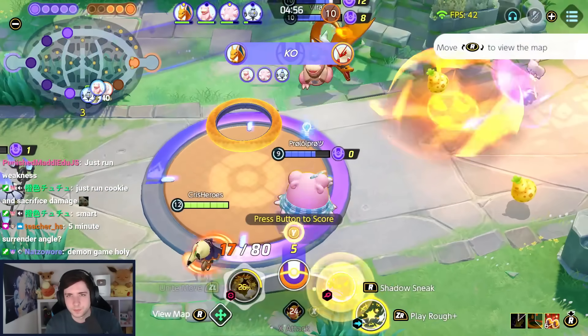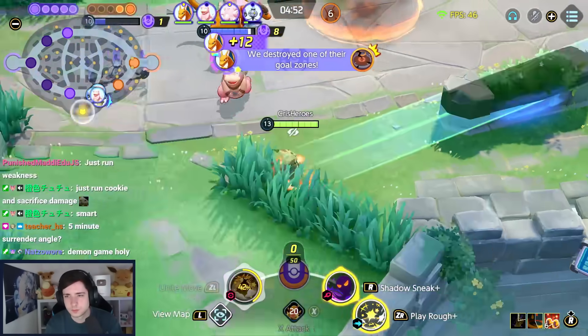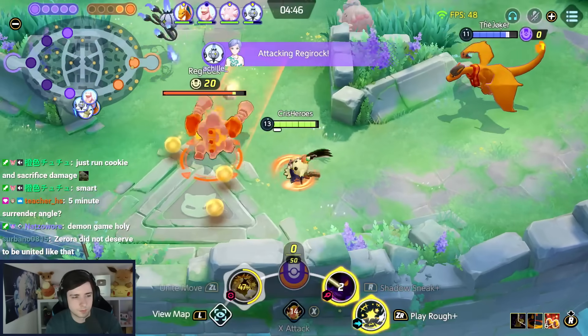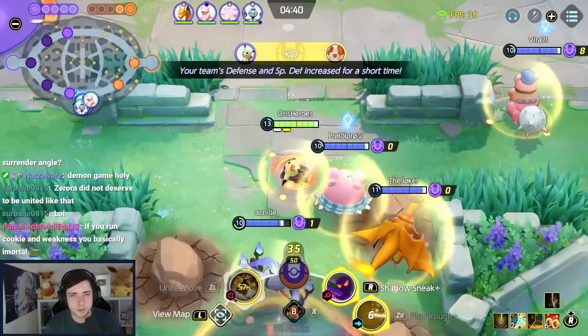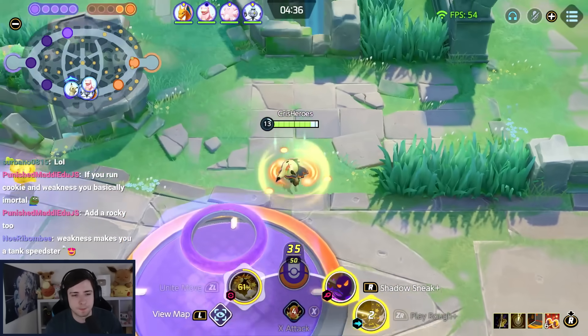That Mew ran very far away. Objective. I Unite moved Zaurab before he Unite moved me. I guess I could have dodged his Unite with my Unite, but if he's this close to me I get stunned. So I didn't want to risk it.